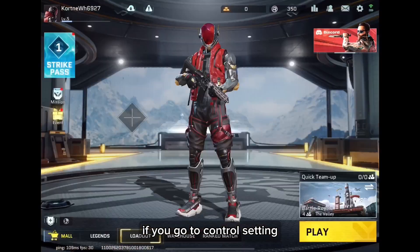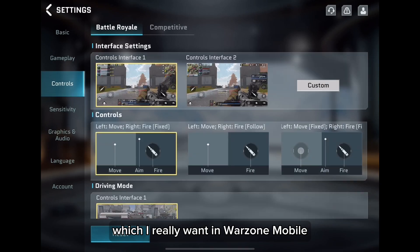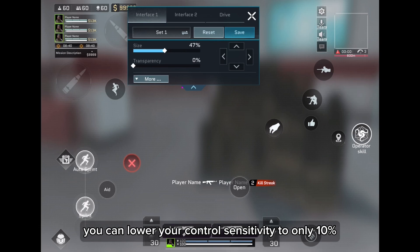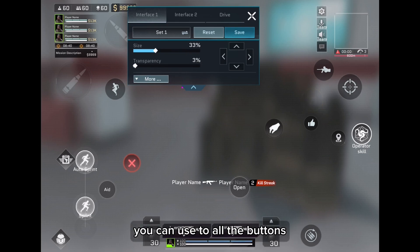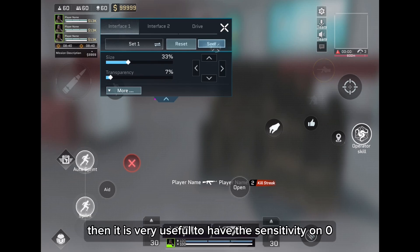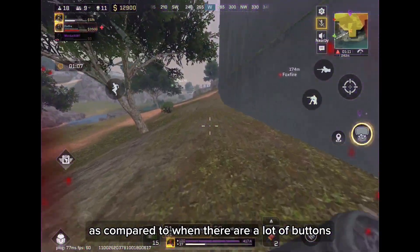The next thing is in control settings — they have added 0% transparency, which I really want in Warzone Mobile. Currently in Warzone Mobile you can only lower button transparency to 10%. I want them to add 0% because after playing for a few months you no longer need to see the buttons, and especially for content creators it lets viewers see more of the screen.